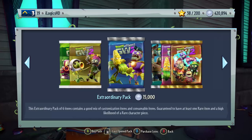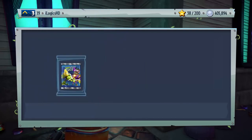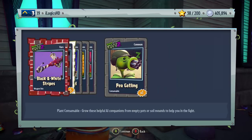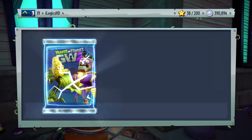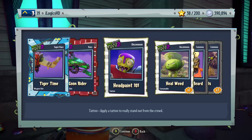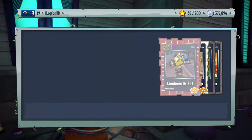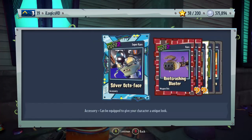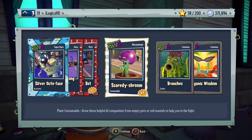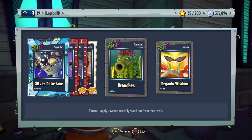I'm going to do no commentary for the next two packs and flick through them quickly — it worked out a little bit last time. After those packs: Super Rare Accessories, Silver Octo Face, Root Crashing Blaster which looks pretty sweet, Loud Mouth Bots, a few Gatling Bots which is helpful, some Scaredy Shrooms, Branches, and Organic Wisdom.